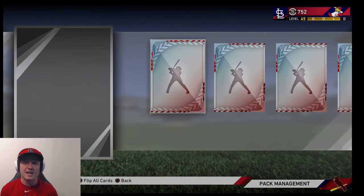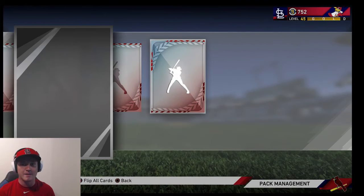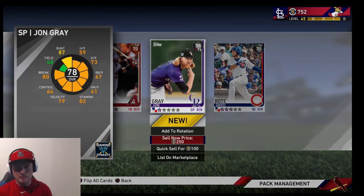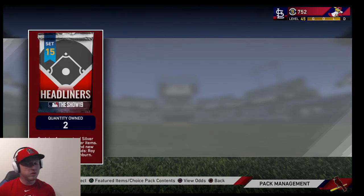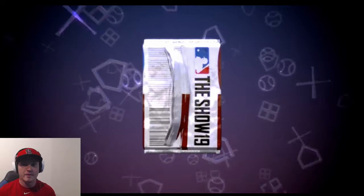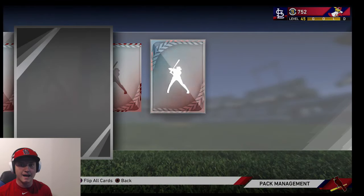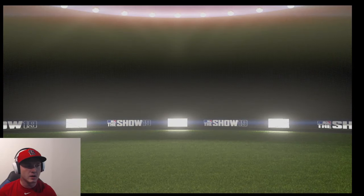Three more headliner packs — we have a chance to make history and maybe pull two diamonds. Not in this one though, as we get two silvers: David Bodie and John Gray. Here we go, two more packs. We got a gold early — that's a good sign — and a silver. Who is our gold going to be? Show me one of the guys that's probably going to go diamond this Friday, like a Ken Jin Ryu or a Charlie Morton.